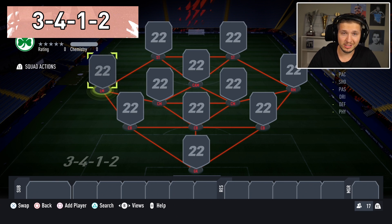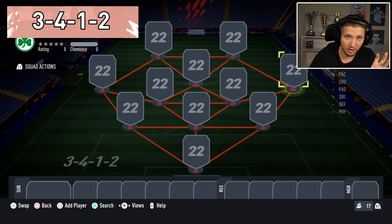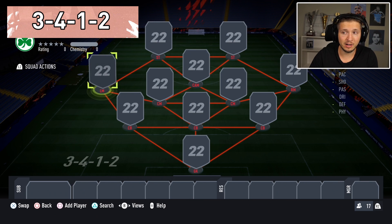This one requires wingers that can defend — at least around 55 defending. So you should maybe start out with 5 at the back to get the fullbacks playing here, or use wingers that have good defending like Saka or Gold. Those players are perfect for this formation because they will defend as well, and that's the key to make this one work.